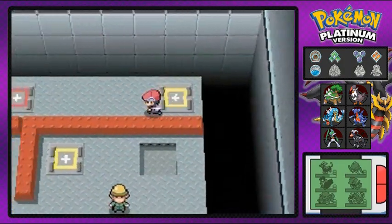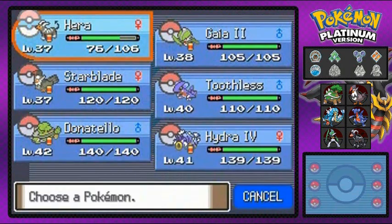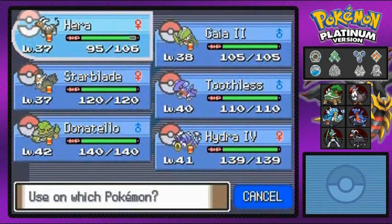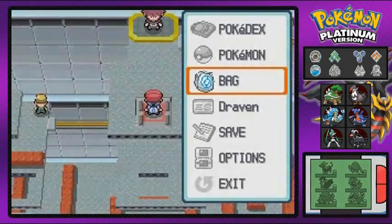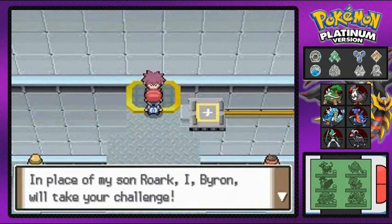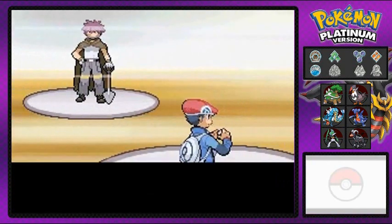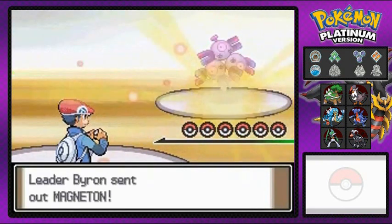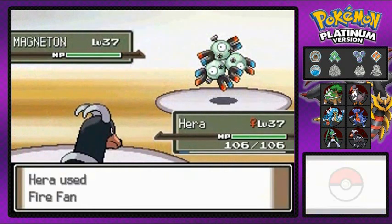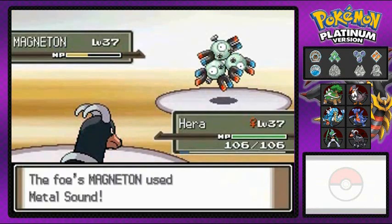Moving on forward — the red spot goes all the way to the Gym Leader himself. I may have missed a trainer here or there, but I'm just going to be battling Byron right here. If you guys don't know, Byron is actually the daddy of the very first Gym Leader, Roark. Byron says: 'You defeated my son — it's no surprise, he sucks. So if you defeated my son, you have a chance against me.' Our next Gym Battle — I think it's number 7. Going up against Magneton, and here we have Hera the Hellhound.